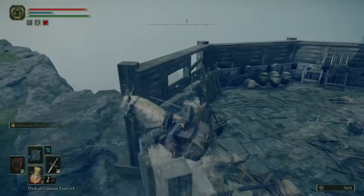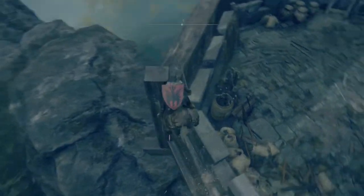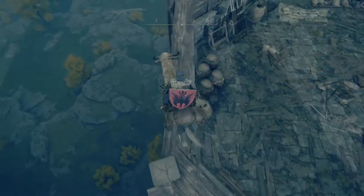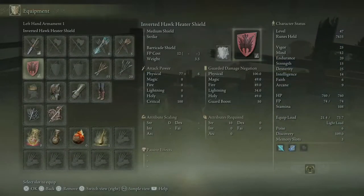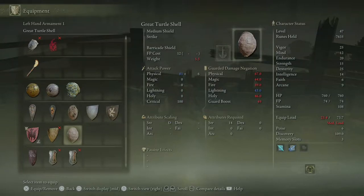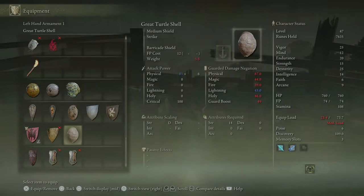Can I just jump off right here? It looks like I can. I can't use this to get to the other side — that looks like too big of a drop for Torrent. So it looks like I have to run around if I want to get up there. Oh yeah, the turtle shell. I got distracted by other things. Turtle shell — and this just comes with Barricade Shield passively! Shield fashioned from a great turtle shell. The natural curve helps it contend with foes' attacks.